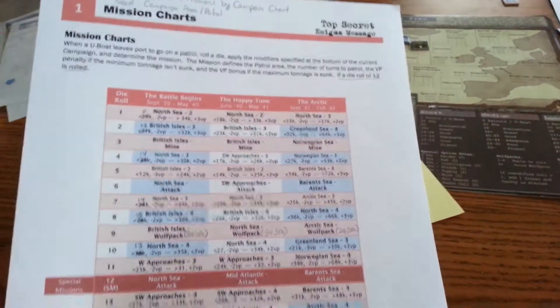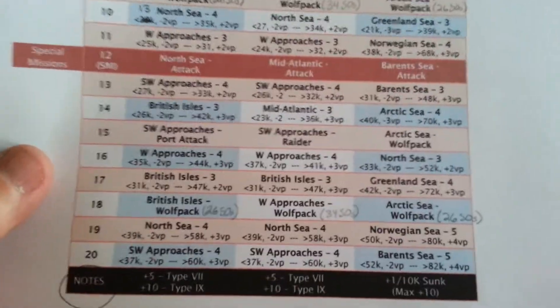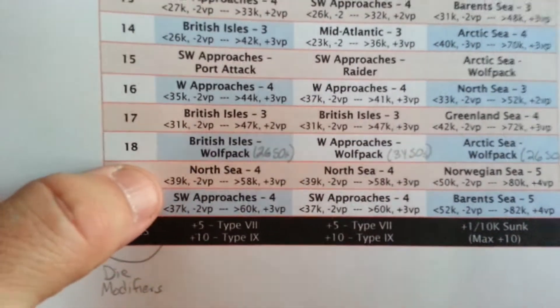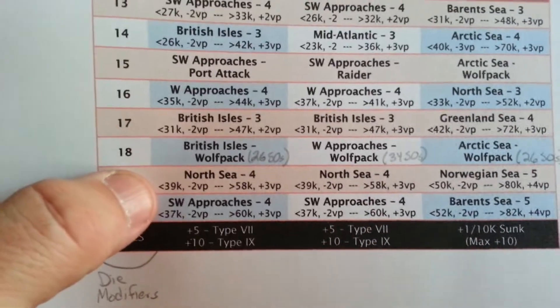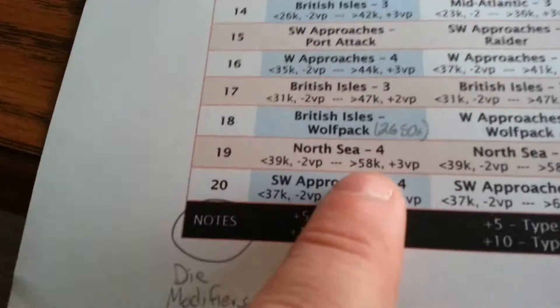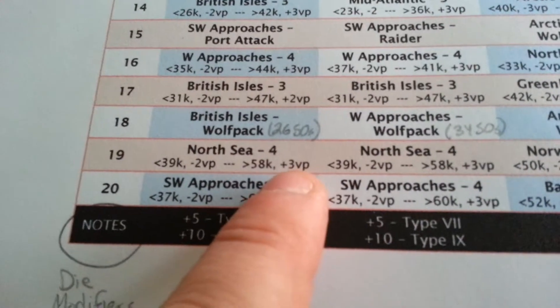There are also reference cards, including campaign mission charts. You roll a die to see which mission you're going to perform, how many patrols for that mission, and the tonnage required. For example, if you sink less than 39 tons of shipping, you have a minus 2 VP penalty plus you go down on the War Command track by one. If you sink over 58 tons of shipping, you get a plus 3 VP bonus and move up on the War Command track. There are missions for all six campaigns.